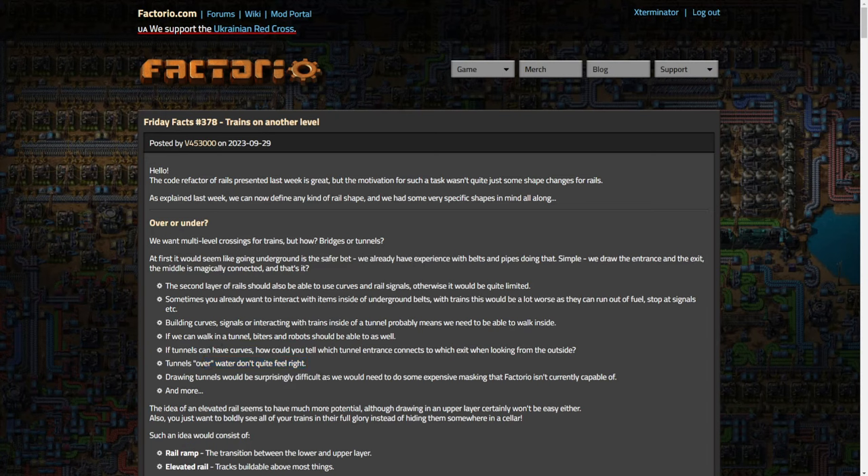Also, tunnels over water don't quite feel right. Drawing tunnels would be surprisingly difficult as it would require expensive masking that Factorio isn't currently capable of. The idea of an elevated rail seems to have much more potential, although drawing on an upper layer certainly won't be easy either. And you just want to boldly see all your rails in their full glory instead of hiding them somewhere in a cellar.